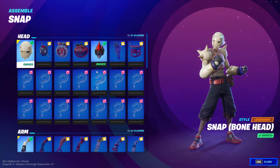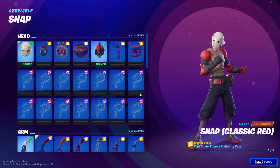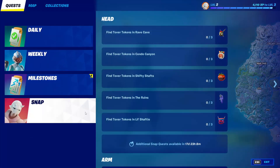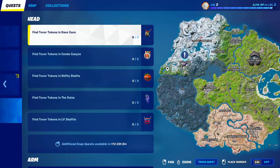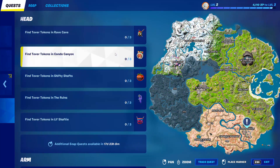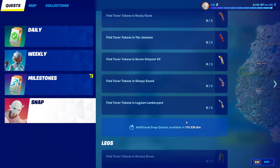After that, you will notice that you have too many heads and arms that you can unlock. What you're gonna do is go to play, then go to View Quest and scroll down. You will notice that there are different quests to find the head and different quests to find the arm. You need to land at each of these locations - there are quite a lot of them as you can see.